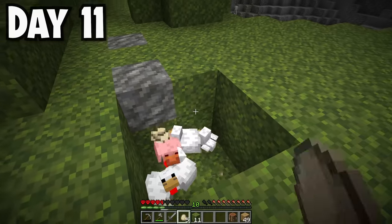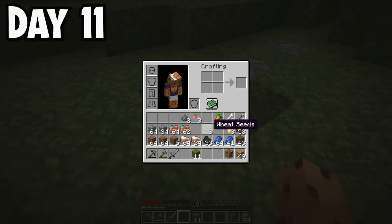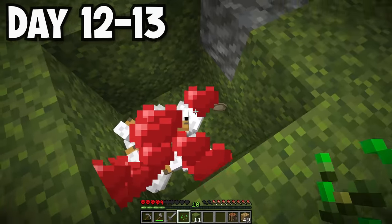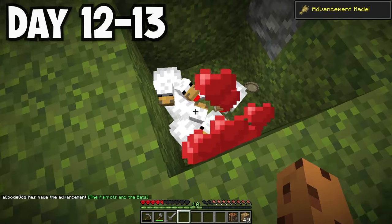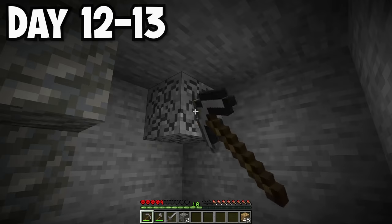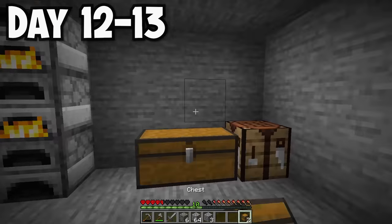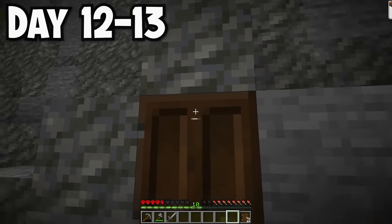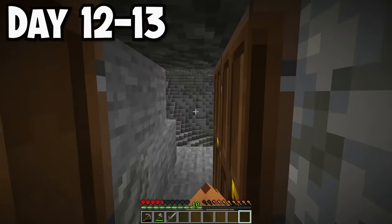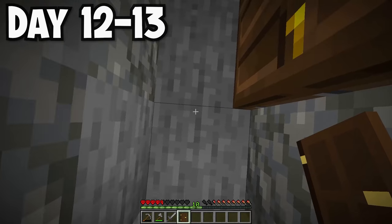I threw down my chicken eggs hoping to hatch some baby ones, but only one hatched. My cave chicken production is not turning out great. I started breeding them with six wheat seeds. On days 12 to 13, I wanted to make a little home. I was too lazy to build an actual house, so I just mined into the mountain. Once I had a box carved out, I filled it with crafting tables, furnaces, and chests. I put three doors as my entrance to protect from mobs - though it was annoying opening all three to get in and out.